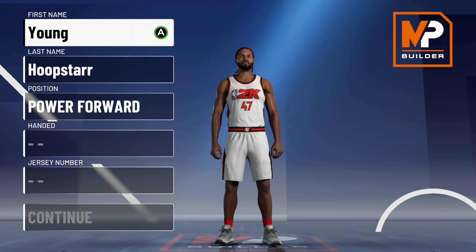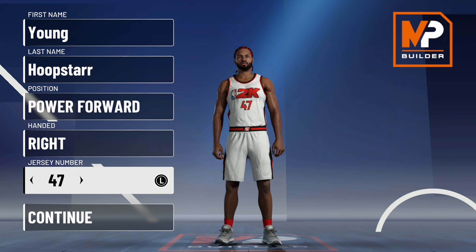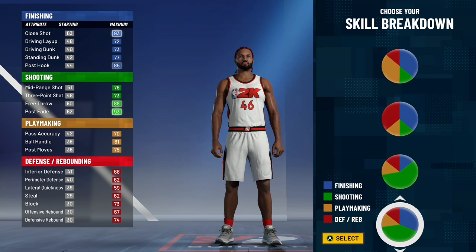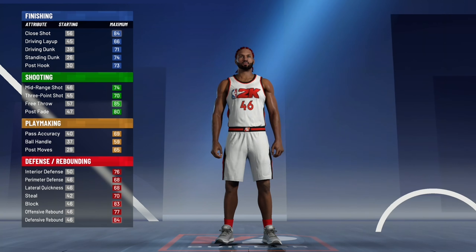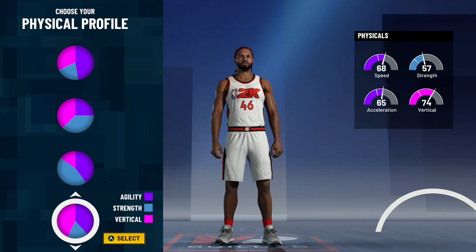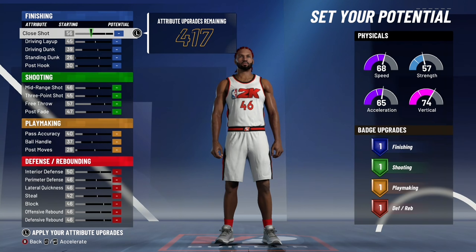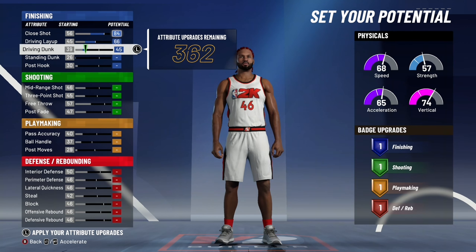With this build, you're going to make him a power forward. For the pie chart, you're going to go with the red and green pie chart. As far as the physicals, we always go with the most vertical and most speed, even for this build — you're going to see how OP this build is going to be.